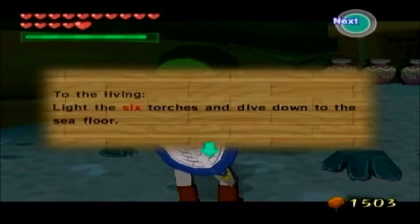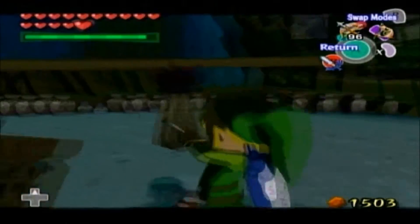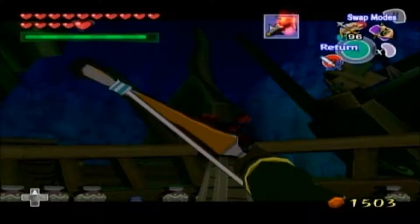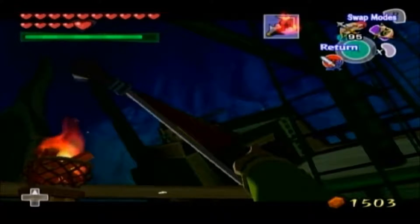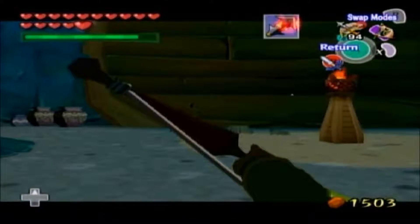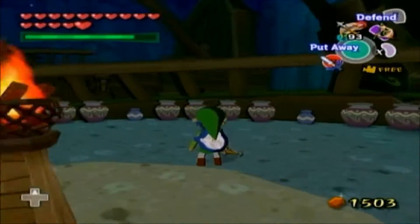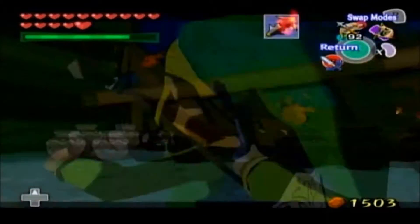While we're down here, we actually have a little challenge. 'To the living, light the six torches and dive down to the sea floor. Guide the lost spirit of the boat that forever wanders in darkness.' Ooh, poetic and so delicious-sounding. The challenge here is we gotta light these six torches. We got the one in front of us — that's an easy one to find. There is a second torch right up there where the catapult is. The third one — we need to go closer to the ship on the right, aim up, and there should be a third torch just atop there. The fourth torch is actually through the gate — this can be kind of tricky if you're not angled properly — bam, light that up.